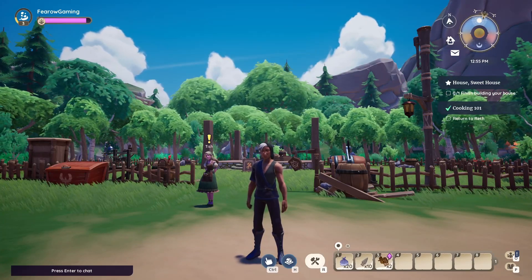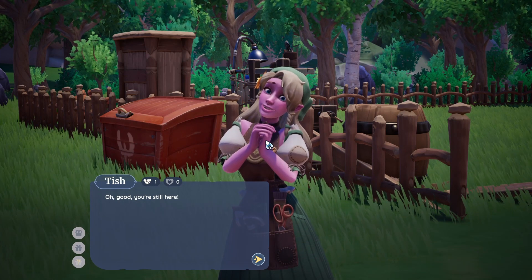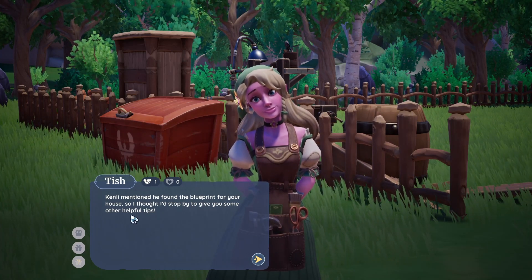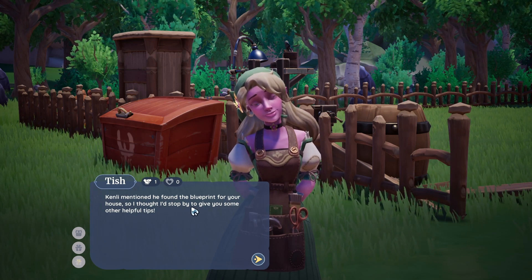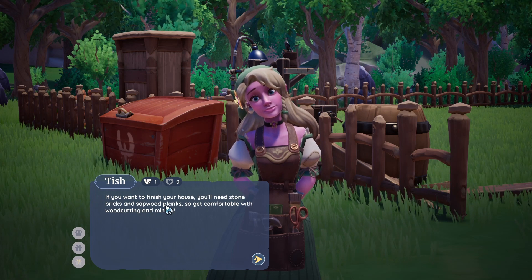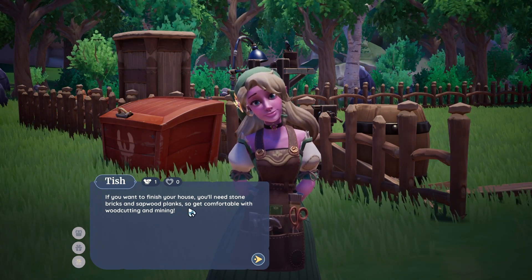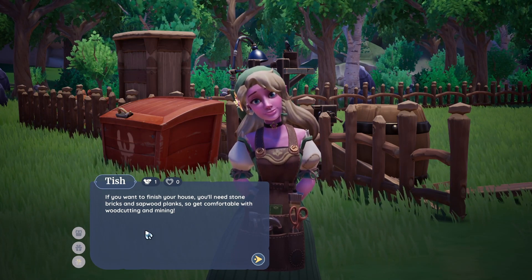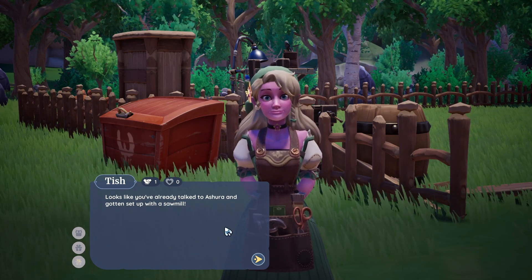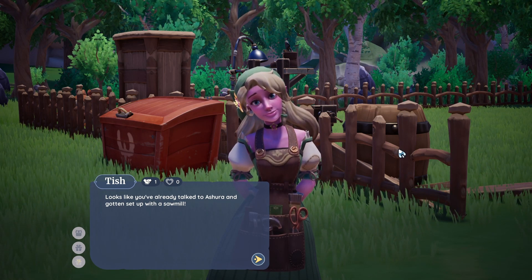Hey guys, Truer here, welcome back to another episode of Paleo. Let's see what Tish has to say. Such a great day isn't it? Oh, good, you're still here. Can we mention he found the blueprint for your house? I thought I'd stop by to give you some helpful tips. If you want to finish your house, you need some stone bricks and the set wood planks. I already did the set wood planks, so all I need to do is get the stone bricks now and I'll be good.